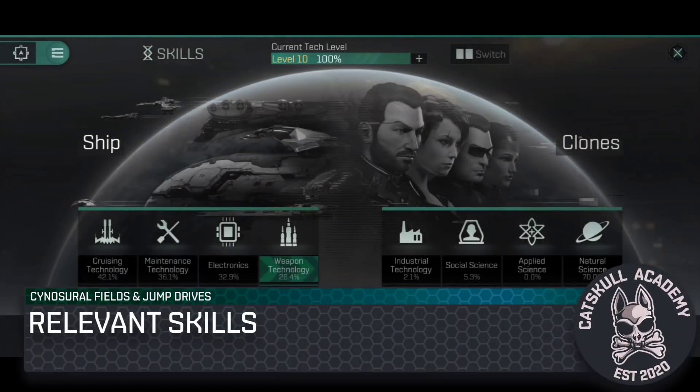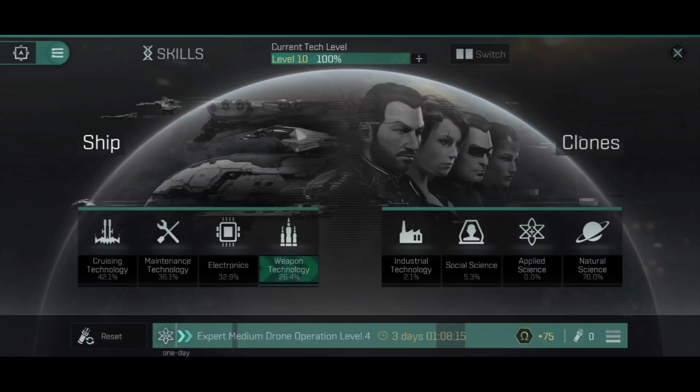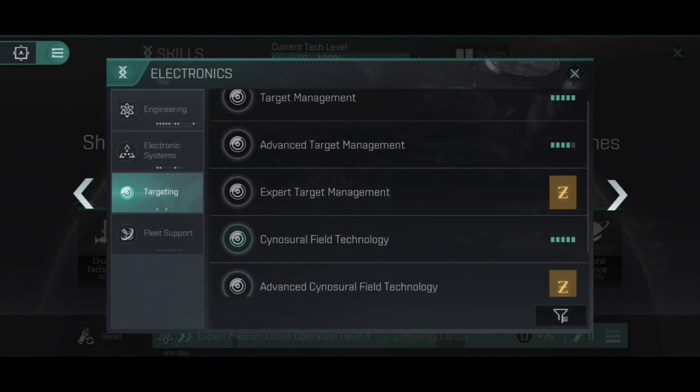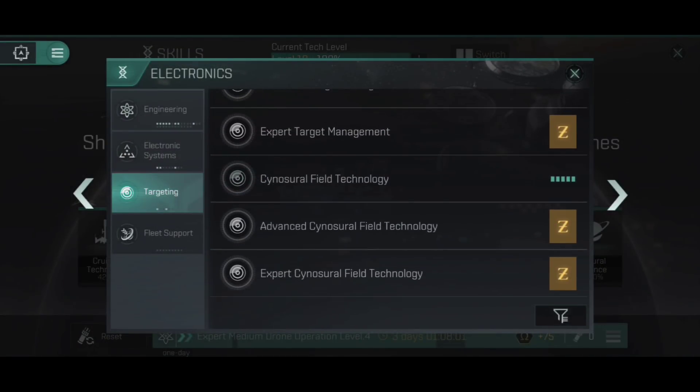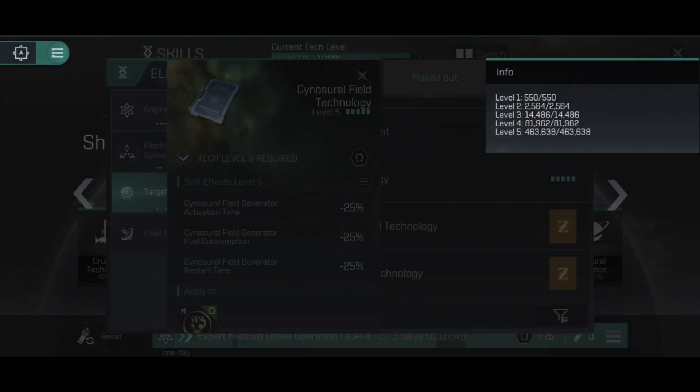Both sinosurial field generators and jump drives can be influenced by training certain skills. For sinosurial field generators, this is actually hiding in a somewhat unusual area: go into Electronics, then into Targeting, and you'll find sinosurial field technology there — I personally would have expected to find it under fleet support, but there we go. It comes in basic, advanced, and expert tiers, and basic 5 will cost around 500,000 skill points.